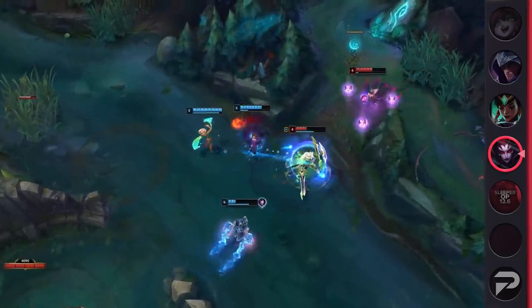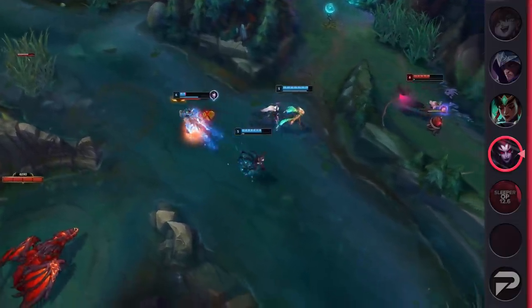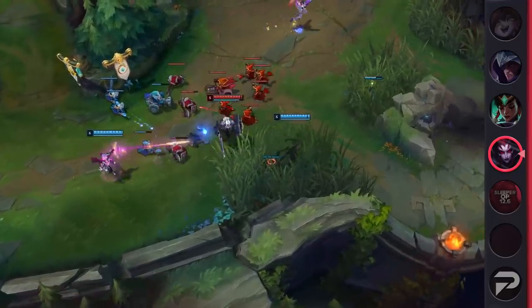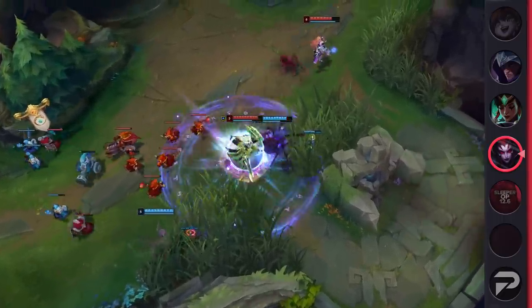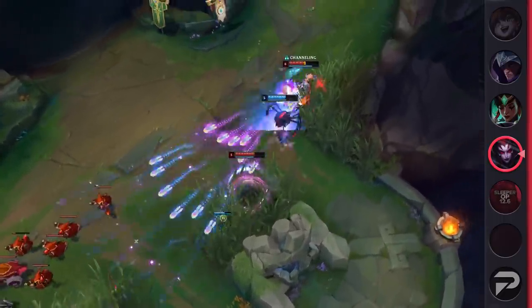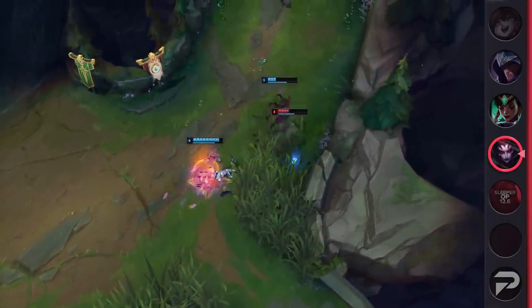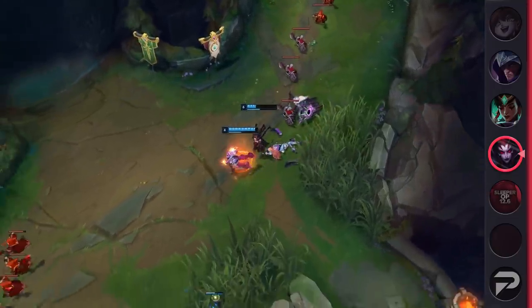Getting hit by their CC is almost always going to force you to flash, and if you don't have that, there's a good chance that you're dead. Now imagine laning against the same bot lane, but instead of Nautilus or Leona, it's a champion that can still CC you but can also burst you for more than double their damage. That champion can also drop tower aggro, making dives super easy and doable as early as level 3. If all that sounds broken to you, then maybe you should consider giving Elise a try.